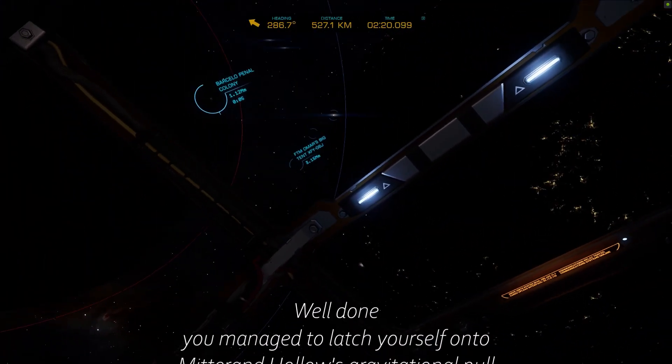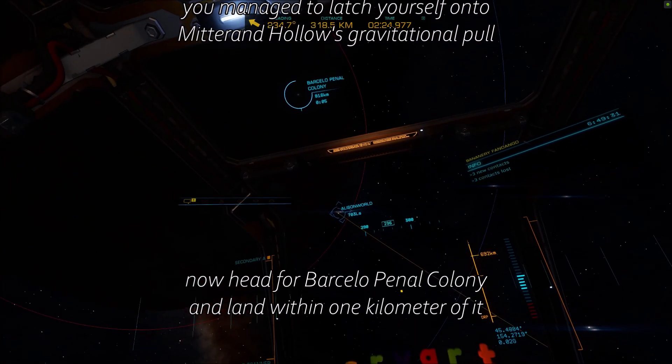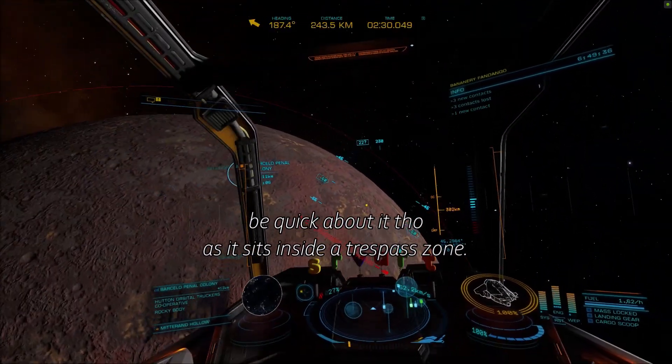Well done, you managed to latch yourself onto Mitterand Hollow's gravitational pull. Now head for Barcelopeno Colony and land within one hour of the turret. Be quick about it though, as it sits inside and trespass itself.